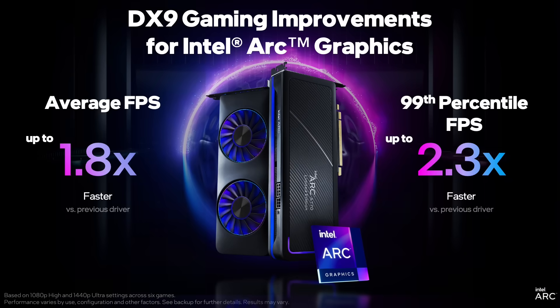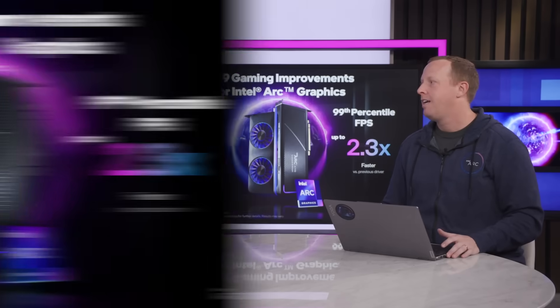So first of all, start with the lead, right? We have improved performance by up to 1.8x on DX9. It's a crazy number. Average frame rate, 1.8x performance improvements. This particular instance is about CSGO. There's a bigger number on the right where we talk about 99th percentile FPS — 2.3x improvement on the percentile FPS.